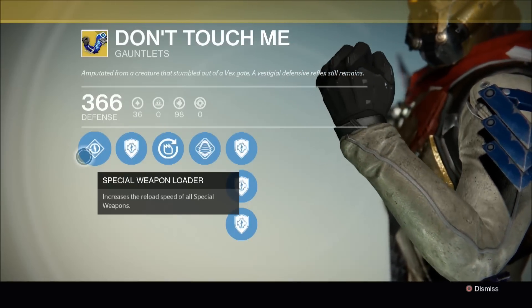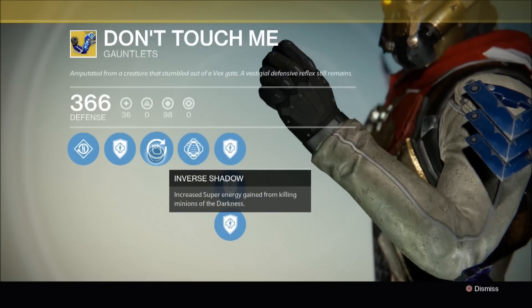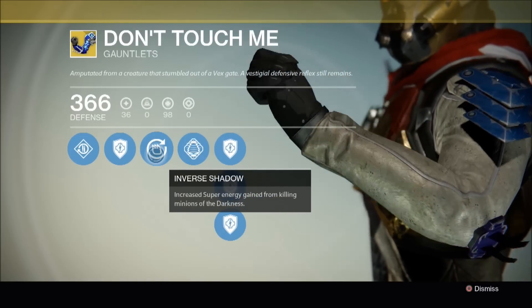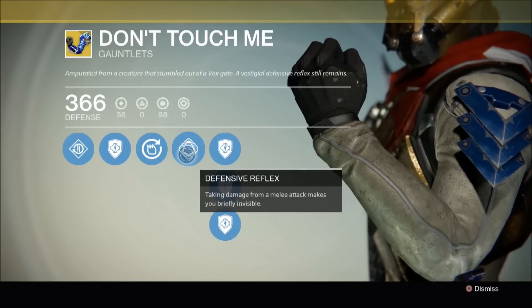Let's have a look at this thing's perks. First up we have Special Weapon Loader, which increases the reload speed of all special weapons. Next up we have Inverse Shadow, which increases super energy gained from killing minions of the darkness. And this item's unique perk is Defensive Reflex — taking damage from a melee attack makes you briefly invisible.